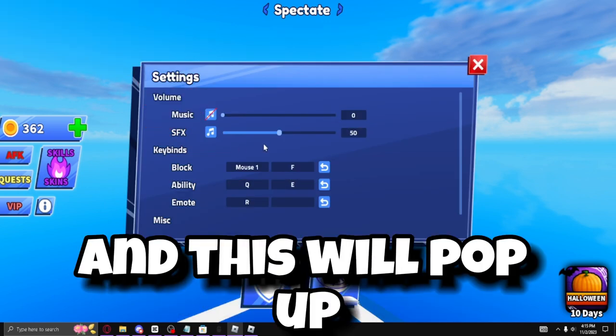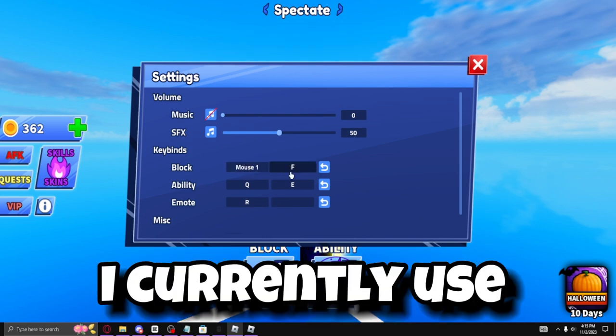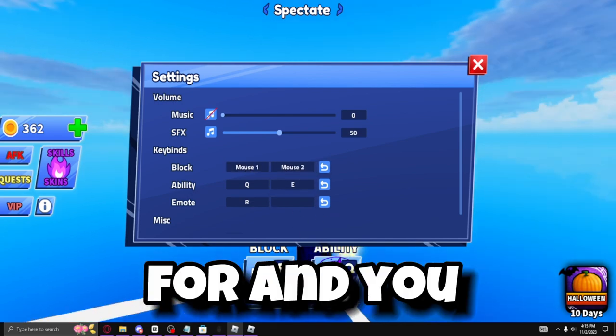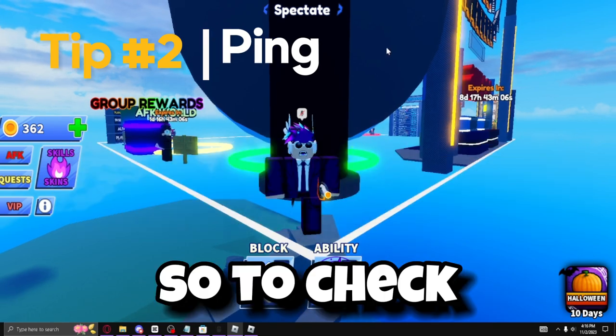In settings this will pop up where you can change your keybinds. I currently use mouse one and the F key, but you can also use mouse one and mouse two. You can change your abilities here as well. Tip number two is to check your server ping — open up performance stats and it will show you your ping.